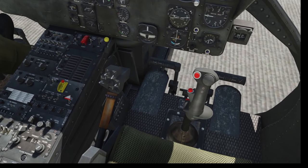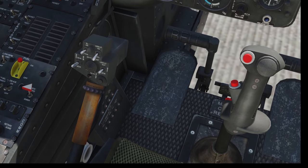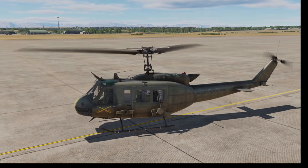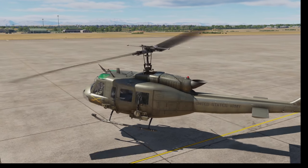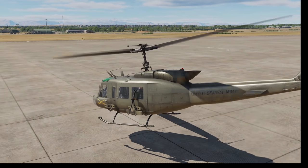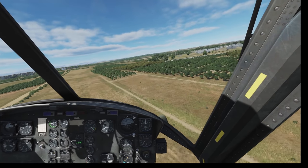First, we've got to understand what a collective is. In a helicopter, the collective collectively changes the pitch angle of the main rotor blades to create lift. The rotor blades are essentially small wings that spin through the air and create pressure differentials, much like stiff wings do on airplanes. But unlike a normal airplane, which changes the pitch of the aircraft to change lift, a helicopter simply changes the angle of attack by moving the blades via the collective.